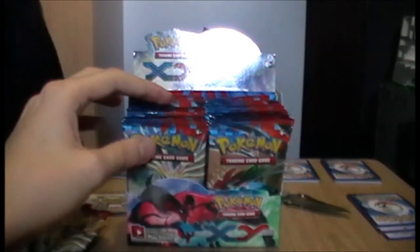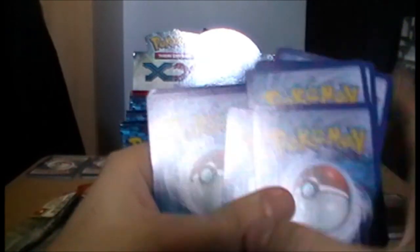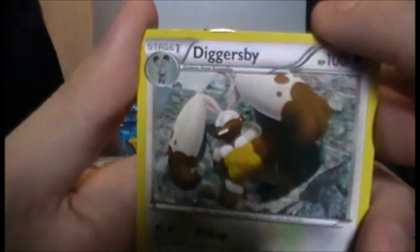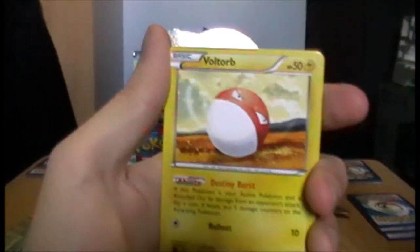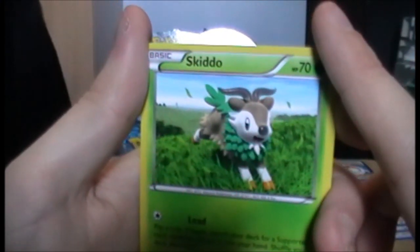Final pack for this part — let's go with a Xerneas pack. We have a Diggersby — everyone's favourite rabbit. On the forums, Bunnelby is known as Shikrabbit, I can understand why. Voltorb — I love Voltorb because round things are the perfect shape of Pokémon. And Skiddo! I love Skiddo — if I get a Gogoat I'm going to be so pleased. Look at it, it's an adorable goat.